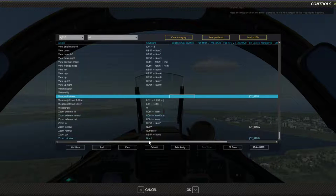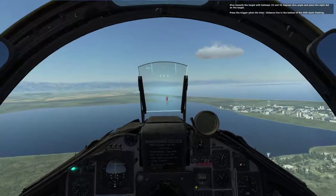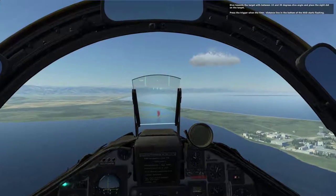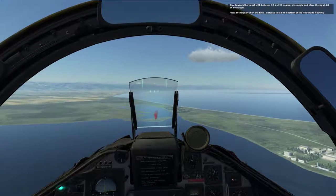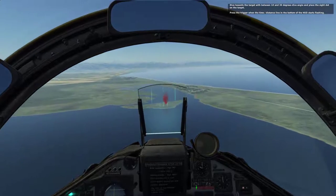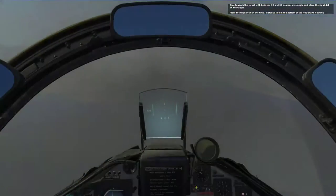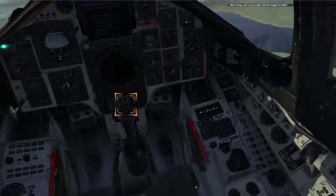The first world problem of having too many inputs to sort through. Time distance line in the bottom of the HUD starts flashing — I don't even see that line. I'm gonna go with what I think looks like a decent rocket attack. After firing, pull up to evade. Set the trigger to safe. I think I fired a little too low, actually.